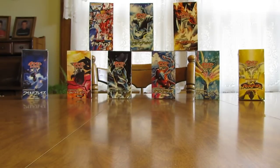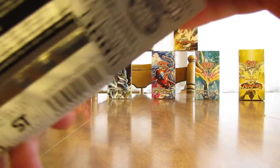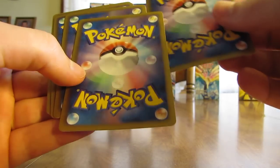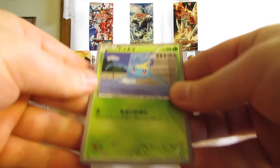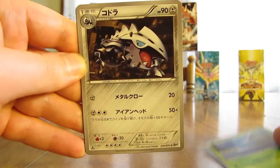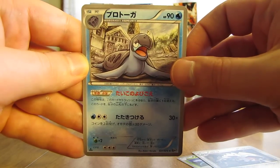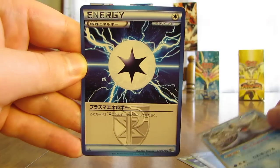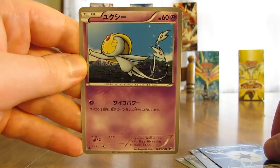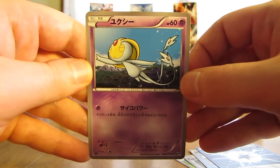Last pack here in this Megalocannon box, and we're officially more than halfway through the booster boxes in this huge Japanese Pokémon card opening series. Last pack starts off with the first card in the set, which is Surskit. There's a Lairon, followed by Tortuga, a Plasma Energy, and the last card — it is a very nice Uxie card. Good way to end it.